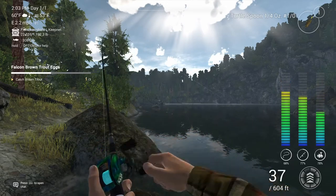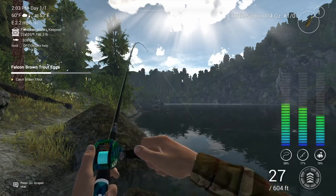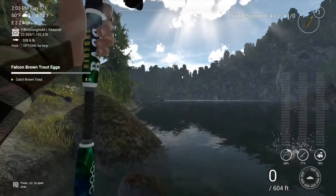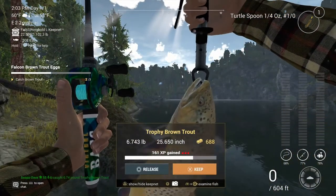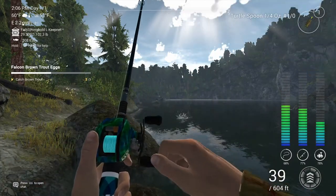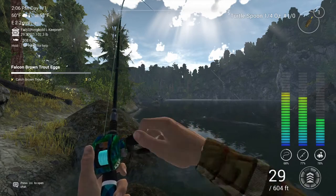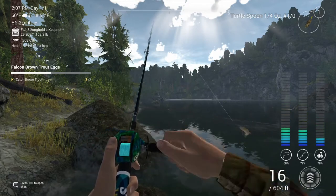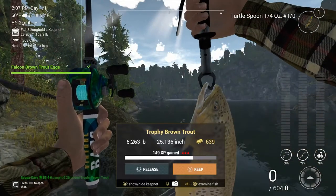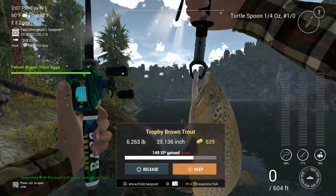Either throw the turtle spoon that you got from Rocky Lake Monster Fishing, or grab yourself a purple narrow quarter-ounce or seven-gram one-hot spoon. That will work as well — you can just throw it in anywhere and twitch. They're pretty easy to catch, not real hard to do at all.